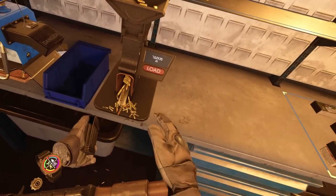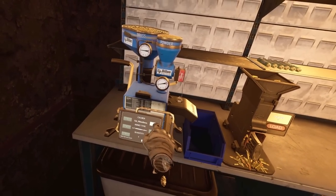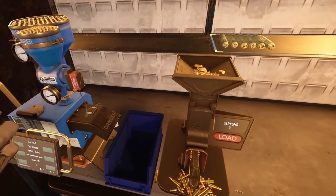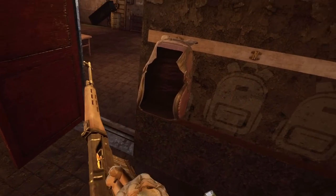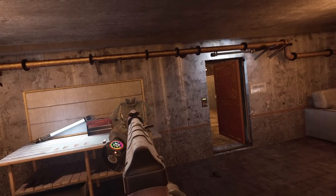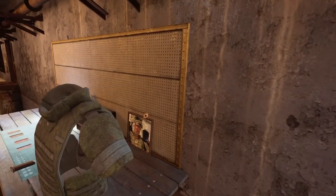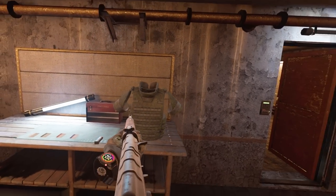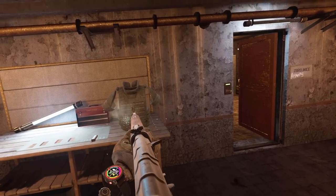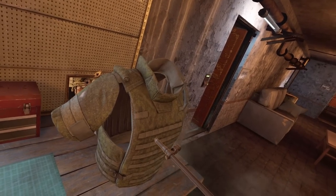For our last and final test, we're going to grab some 7.62x54 armor piercing rounds and shoot them out of the Dragunov. I think this is going to go through both plates — I wouldn't be surprised. Yep, that went through both. That hit our boy — right in the head. Boom.